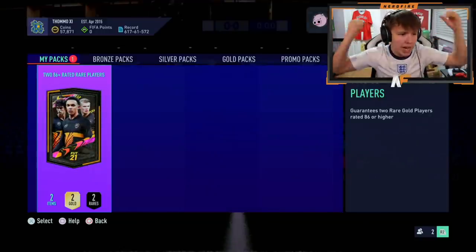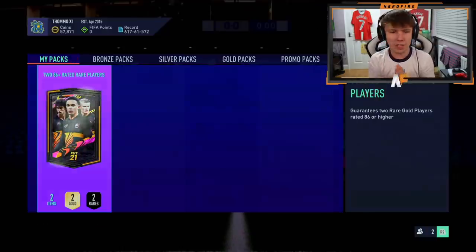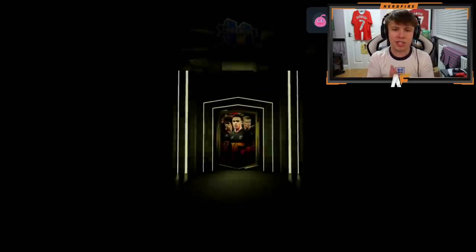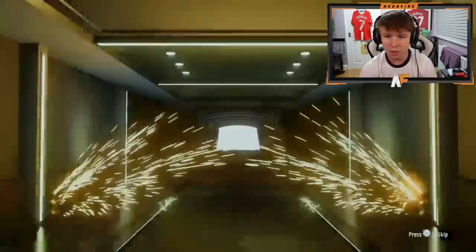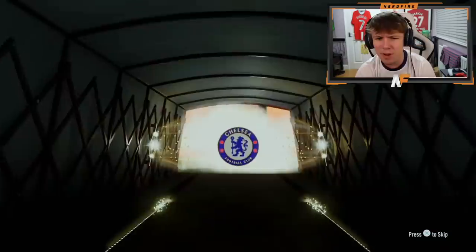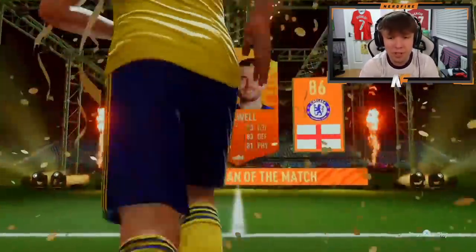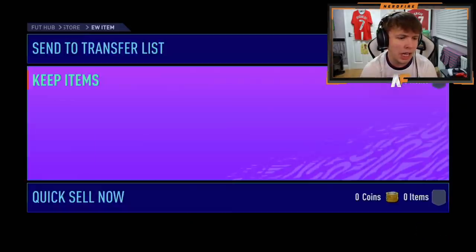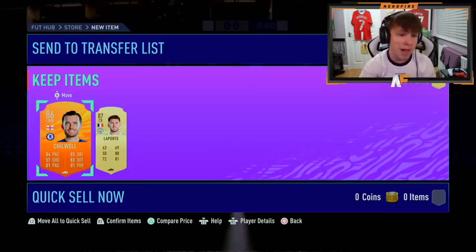Here we go - Mr Tomo's 86 plus double upgrade pack, number two of the video. Let's see some FUT Birthdays. It's a walkout - of course it's a walkout. What is that? A Man of the Match - oh, Chilwell! Does it mean you can't get a higher rated gold card behind him? 86 Chilwell - is he the best Man of the Match? He gets Laporte behind him. Not a bad pack at all.